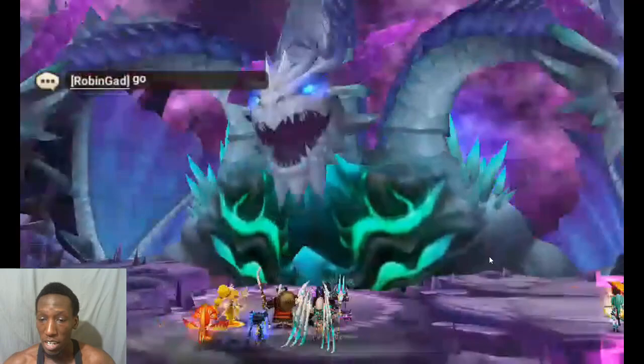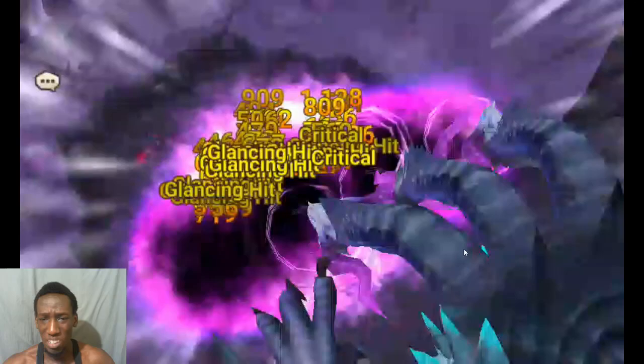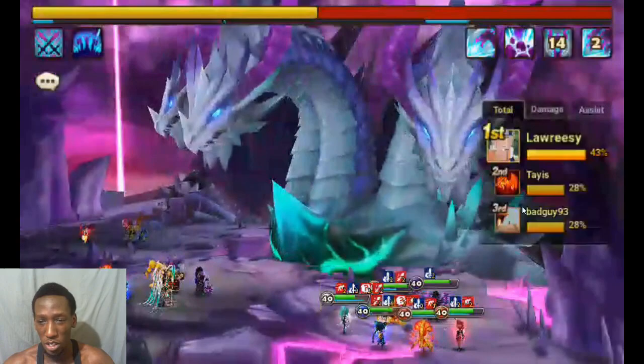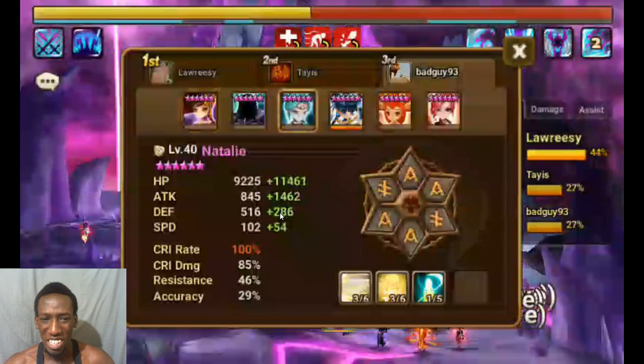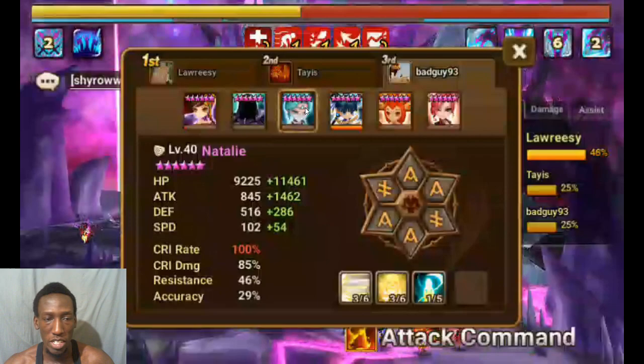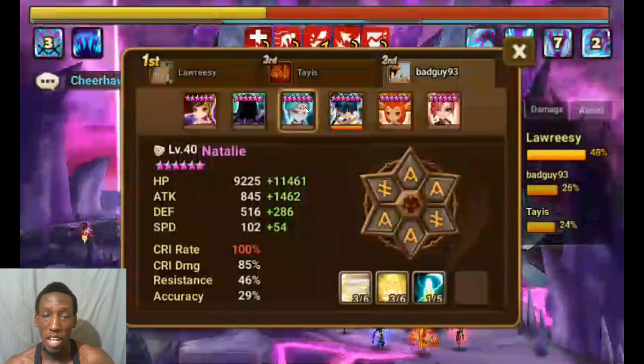So R5 runs will go faster. As you can see she's doing okay, but she didn't have the best runes for R5 - it's still a work in progress. Her HP is fine for an R5 backline attacker, but there's a problem with her defense - it's not high enough. It needs to be at least above 300, maybe 350. If you look at my Ziaolin, she has 400, which is really good. I don't usually use Natalie in my main raid team - usually it's Hwa - but today I'm showing you guys she works.